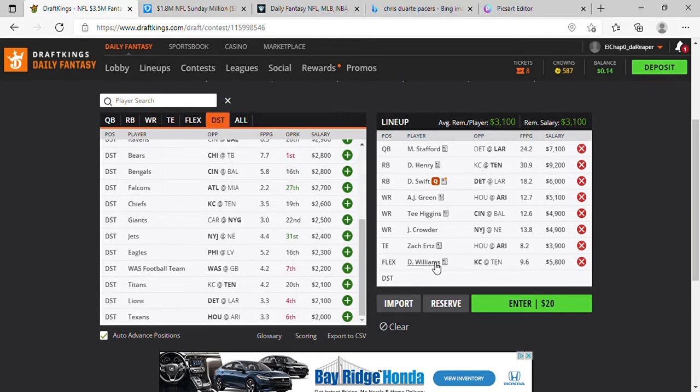At 5.8K you can put out Darryl Williams or Marquise Brown — I'm going to take Darryl Williams. And we're going back to the Cardinals defense again.